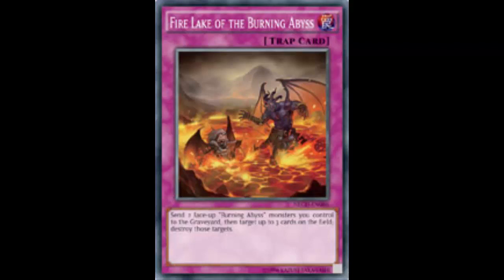This card literally solves all the Burning Abyss problems. They really didn't have much bite, but now you're biting every single thing on your opponent's side of the field. They had trouble with cards like Shadow-Imprisoning Mirror, Macro Cosmos, and Soul Drain. Shadow-Imprisoning Mirror and Soul Drain specifically — you can just play Fire Lake, send your two Burning Abyss monsters, and blow those problem cards up.